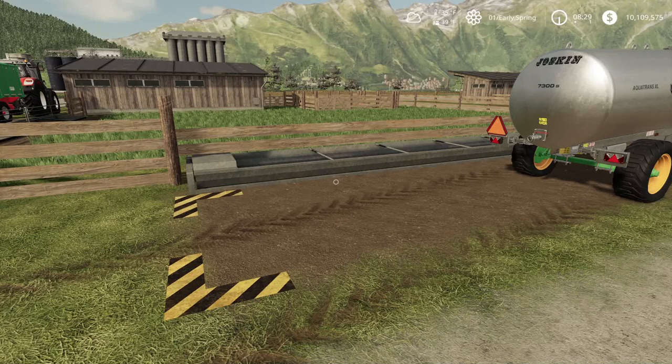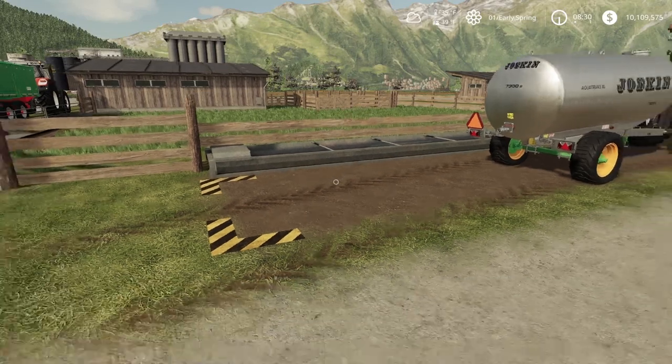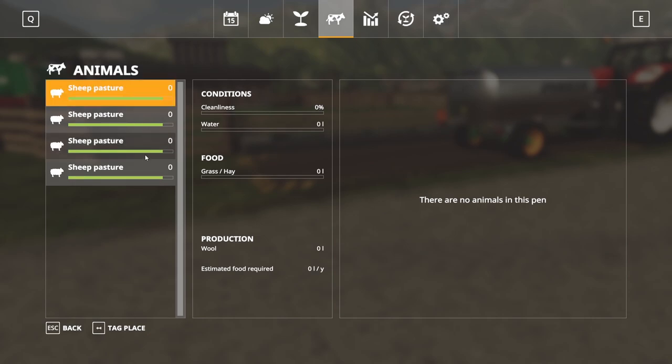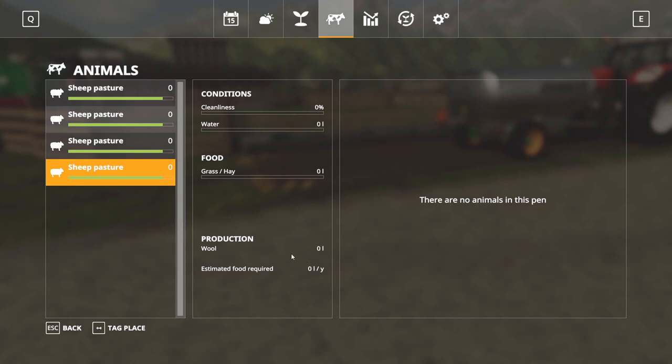Feeding depends on the age of the animal, the weight of the animal, and the health of the animals. The seasons menu shows our four pens and will display wool production and the yearly food required. What they can eat is basically grass and hay — that's what they require. They also need to be cleaned up, so make sure you keep them clean to maintain their health.